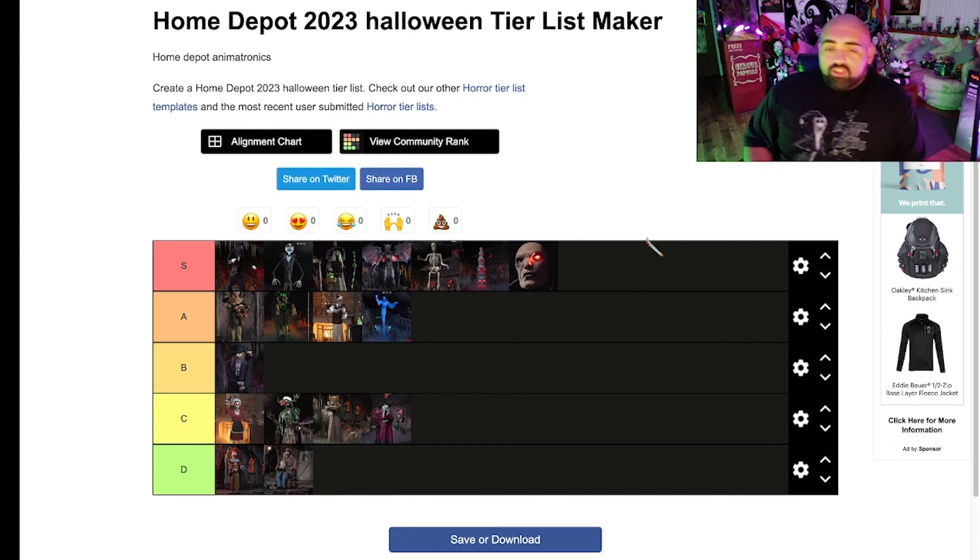The 12-foot Ghost — I'm going to put it in A tier. It's not the best but I do like the ghost a lot. The lighting effect on it is incredible — I've seen it in person and dear god, it looks amazing. I love the look of it, it looks awesome, it's massive. Definitely an A tier.